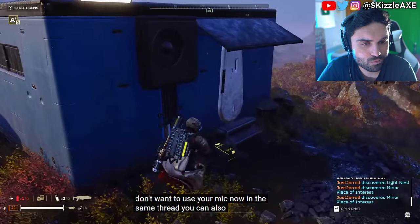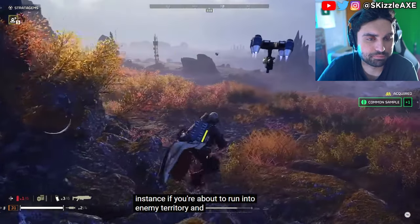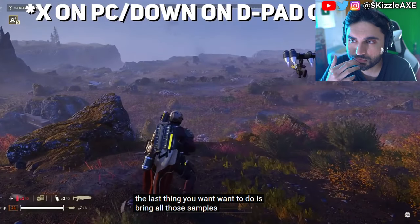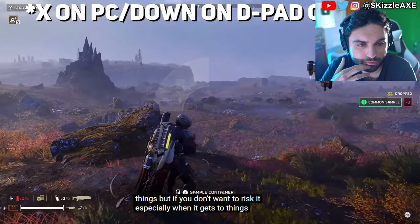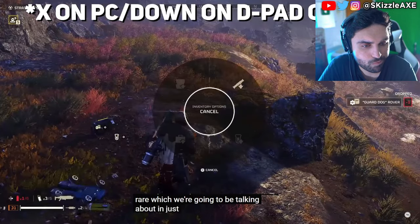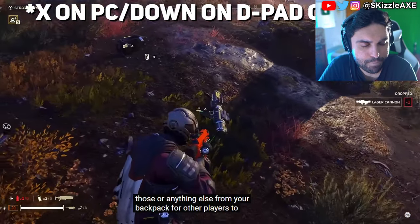In the same thread, you can also drop items. For instance, if you're about to run into enemy territory and activate a hell bomb, the last thing you want to do is bring all those samples with you and then die. You can drop those — especially things like those pink samples, which are extremely rare — from your backpack for other players to pick up.